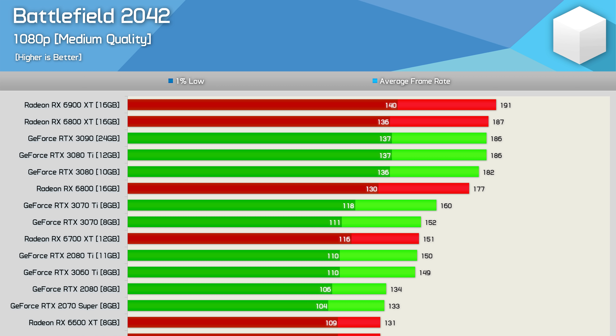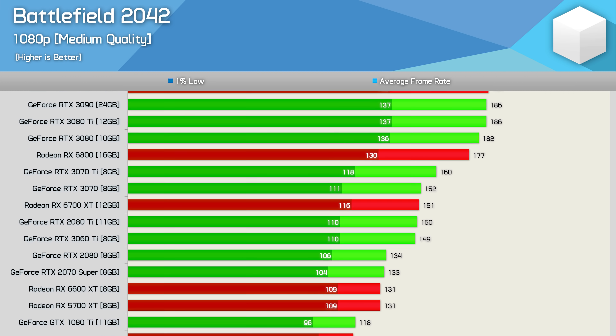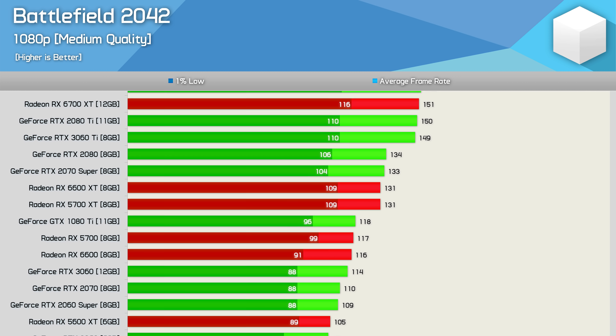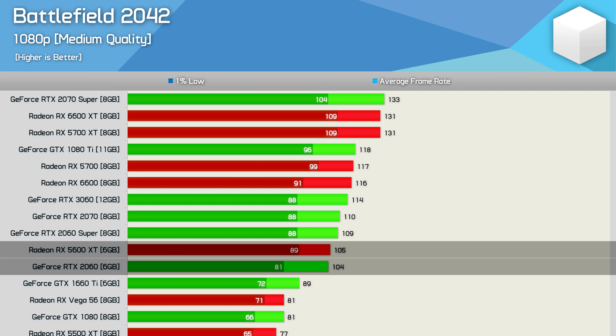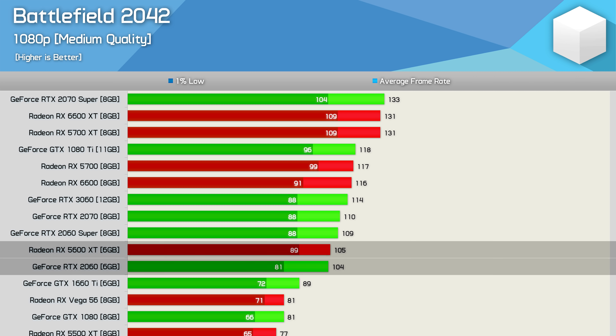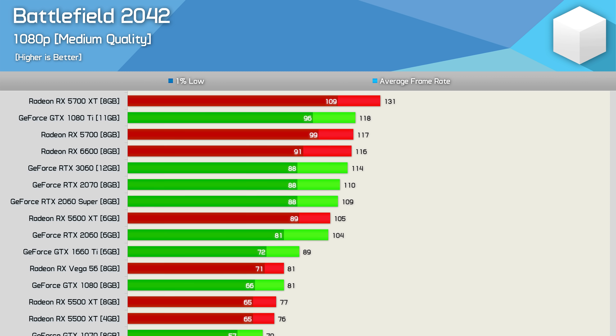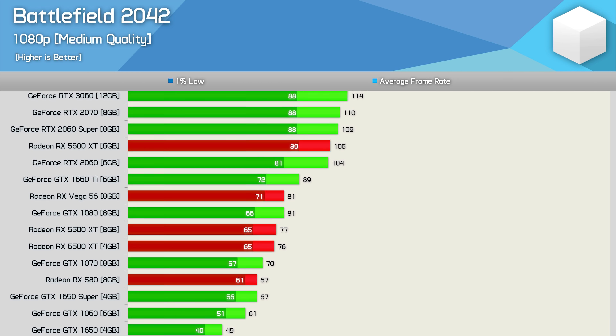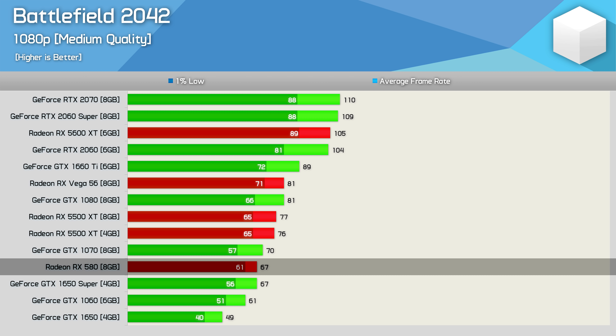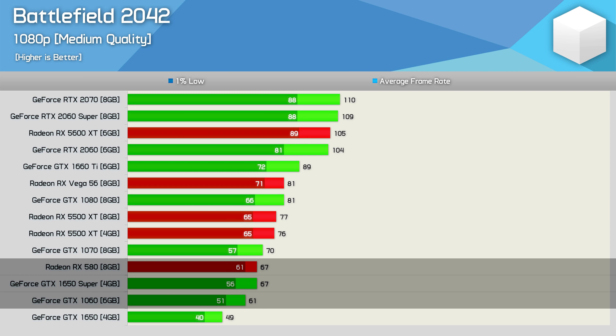Let's dial back the quality preset from ultra to medium. Doing so greatly reduces VRAM requirements and overall GPU horsepower. As a result, the 6900 XT is now pushing near 200 FPS at 1080p, with current high-end GPUs good for over 170 FPS. Scrolling down to previous generation mid-range parts like the 5600 XT and RTX 2060, these are good for just over 100 FPS. Incredibly, most graphics cards will be able to deliver highly playable performance at 1080p using the medium quality preset — you only need an RX 580, 1650 Super, or GTX 1060 6GB for 60 FPS.